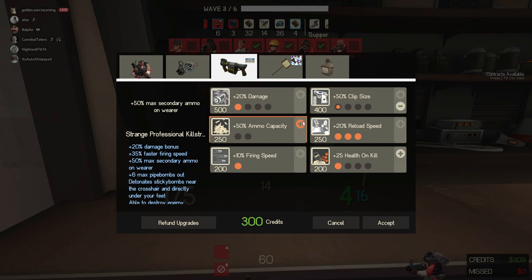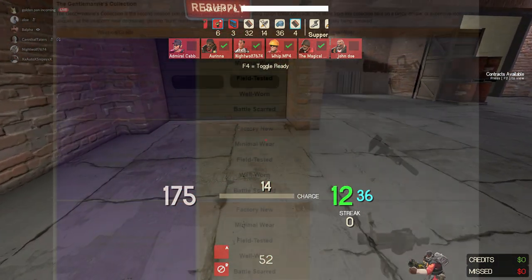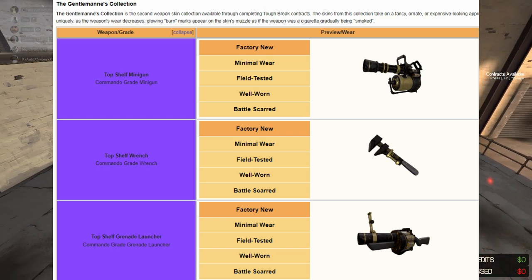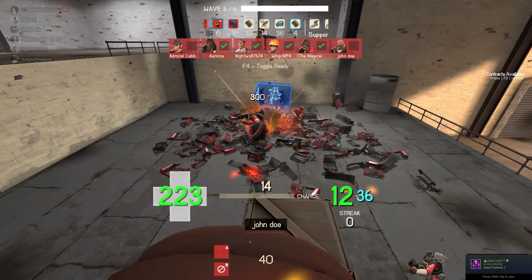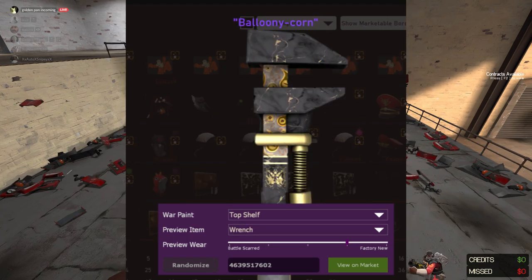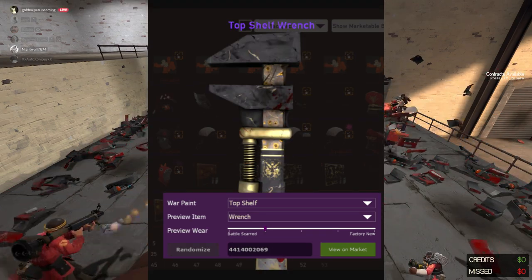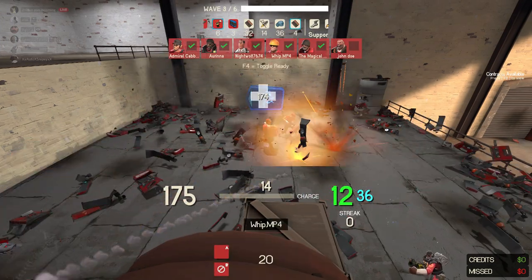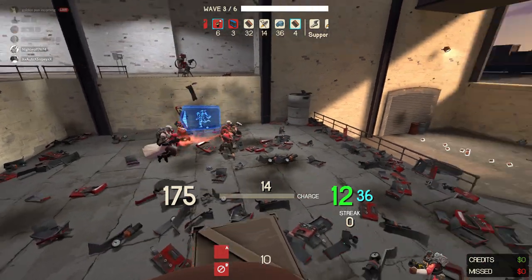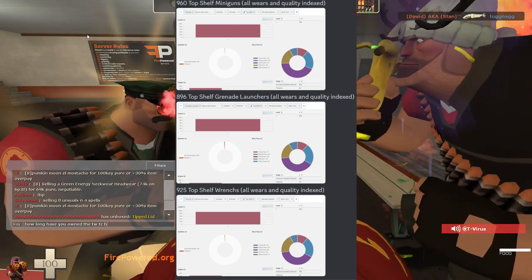Let's focus on the collections I believe have the biggest bullish indicator for growth. The Gentleman Collection includes the Top Shelf Minigun, Top Shelf Grenade Launcher, and Top Shelf Wrench. The Top Shelf Minigun and Wrench each have a 1% chance for a Blunicorn Crest. There are only about 1,000 of each, meaning there are probably only around 10 Top Shelf Miniguns with the Blunicorn Crest — I've only seen 2. The Wrench might have 20 with the Blunicorn Crest since it can be double-sided. There are about 1,000 of each in existence, archived.